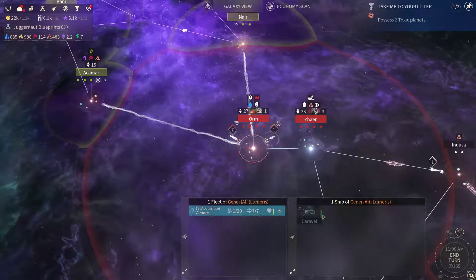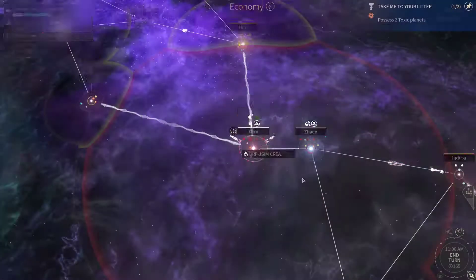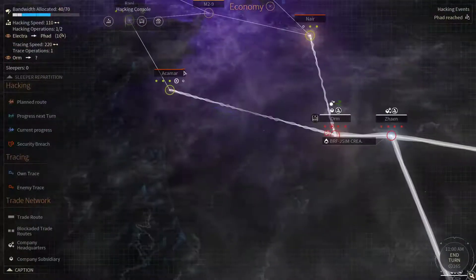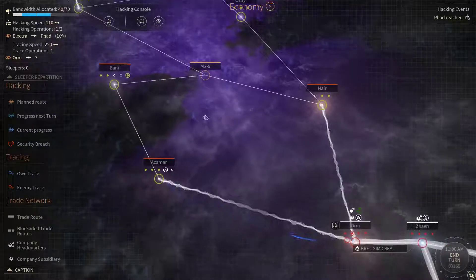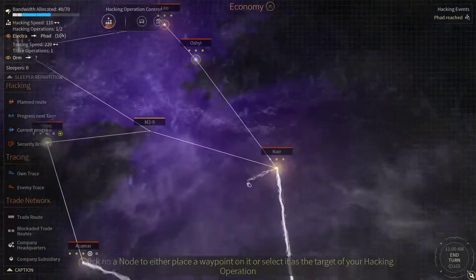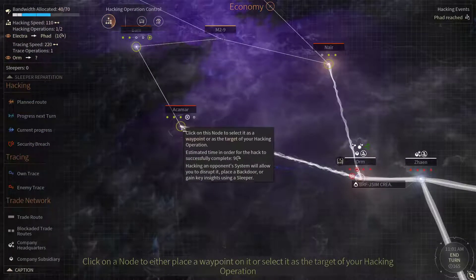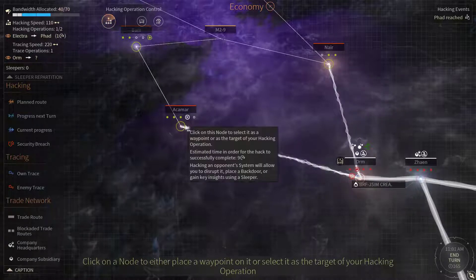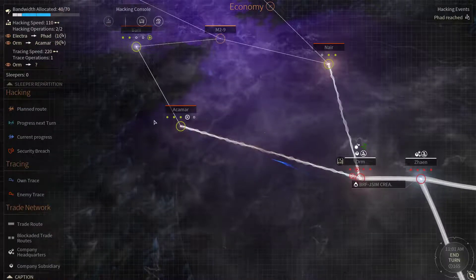I'm gonna leave that Caraval for now — although they are aggressive towards us, I still don't want to provoke those guys if not necessary. Let's get a hack going — just send it this way, and I'm gonna place a backdoor there.